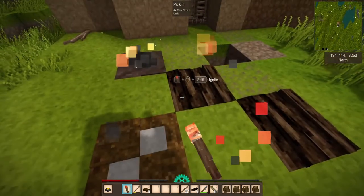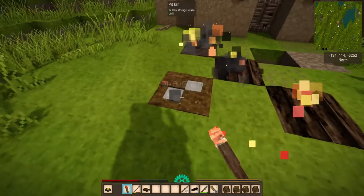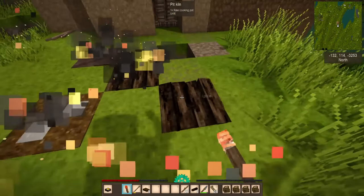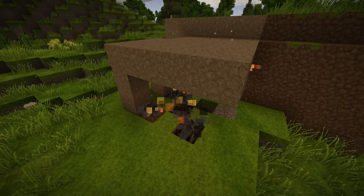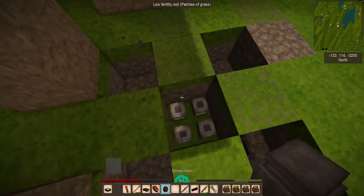However, with peat it takes 16 hours, and with black or brown coal it takes 12. This time span is also affected by sleeping. Light it up and be sure to keep it sheltered from the rain, and avoid allowing the fire to spread. Once it's burnt down, you'll have the finished item ready to use.